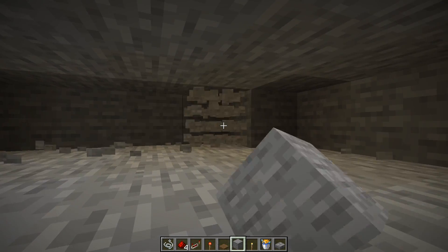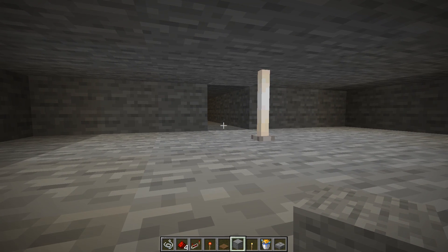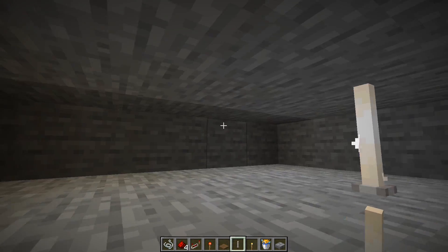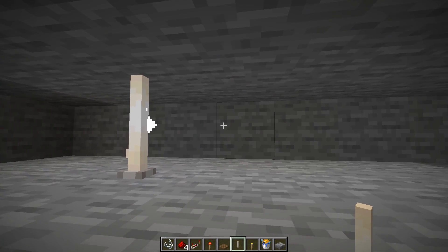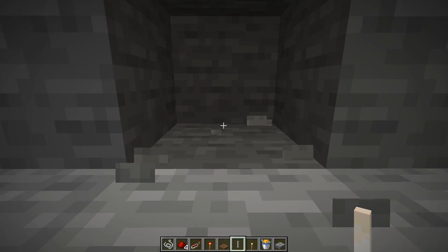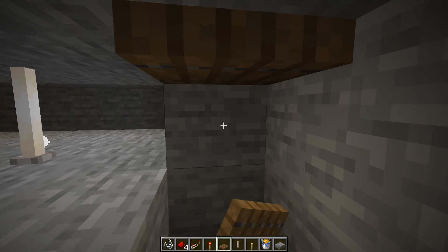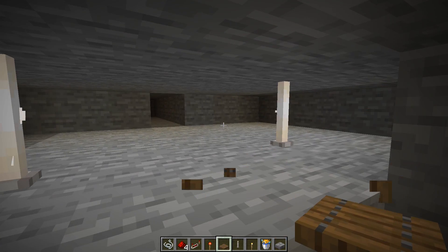Let's make a few rooms like we would normally. I believe we can include absolutely everything in this base that we would in a full-sized base, and you don't even have to worry about mobs spawning because they can't spawn in this space. You will want some light so you can see. The moment you make two blocks high in this base, you will immediately stand up, which is really annoying, so you have to use a trapdoor to push yourself back down.